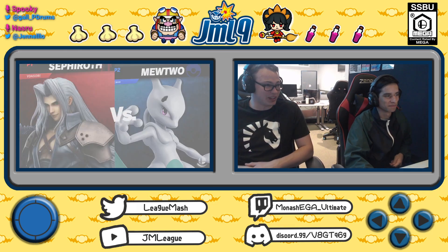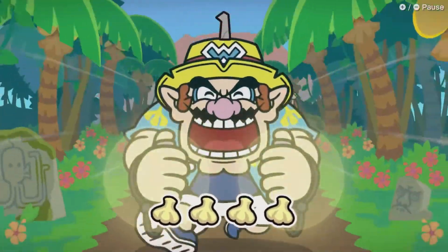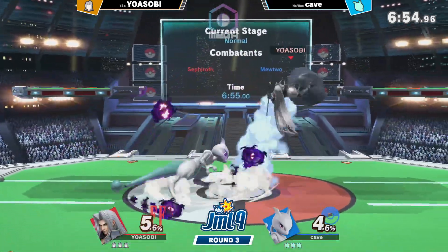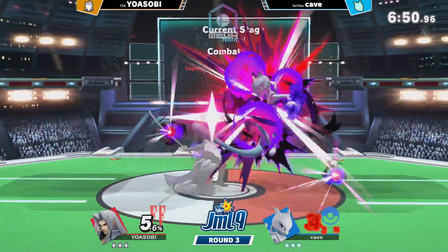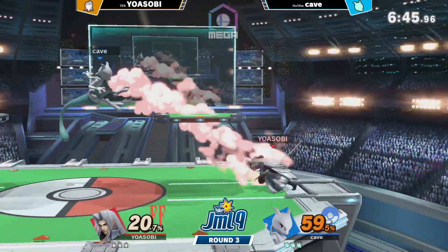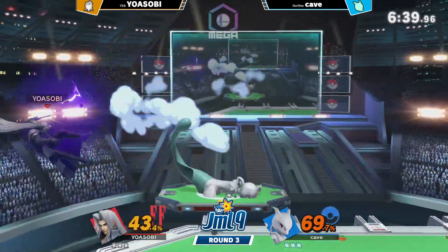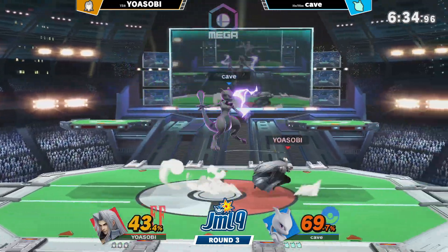Welcome back to JML9, round three. We got the last match of this round — Kaye versus Yusobi. Kaye is on the Mewtwo to start with, and Yusobi is on the Sephiroth. Kaye plays a mix of Mewtwo and Roy, so hoping to start off with the Mewtwo here. He's been feeling more confident, from what was heard in friendlies earlier. So we'll see how it goes — if it's going really well or poorly, he might switch it up to the Roy.